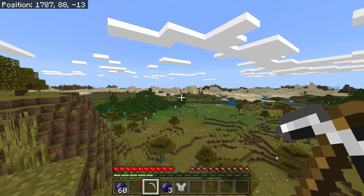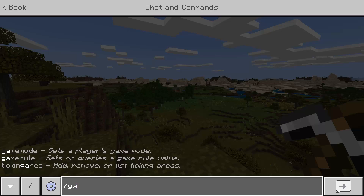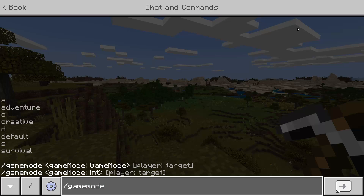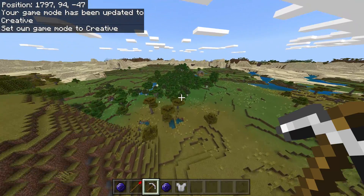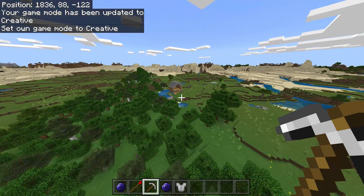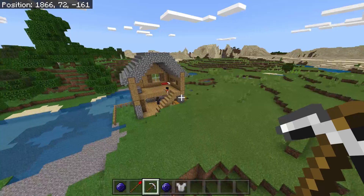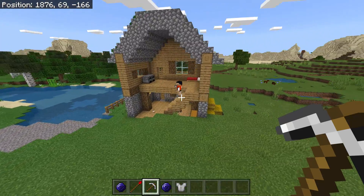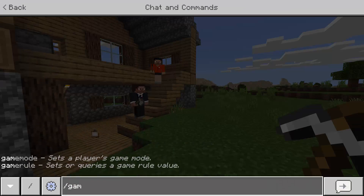Let's now find some humans. As you can see, there's a generated structure over there. If you have this addon, you'll find those generated structures everywhere in your world. Let's go over — this is awesome. We have two humans inside!